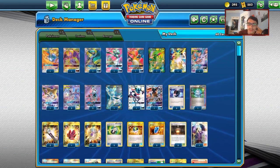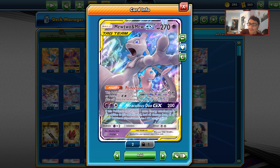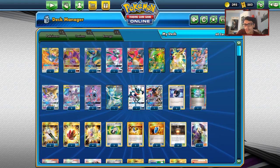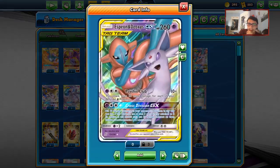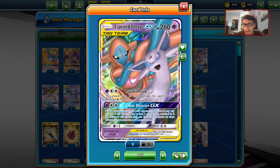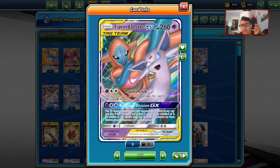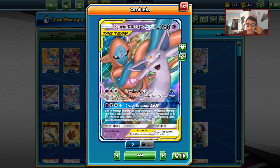Let's look at the list. In expanded, Mewtwo is more counterable, but also much more powerful because of how many options you have. Starting with the Pokemon: we have Espeon Deoxys, mainly for stuff like Night March. Night March is pretty winnable thanks to Jolteon, but with Espeon Deoxys you guarantee it, because Night March sometimes plays Pokemon Ranger for Toad and Jolteon. If you just Cross Division them and put 20 damage on the board, you can win the game just by doing that.